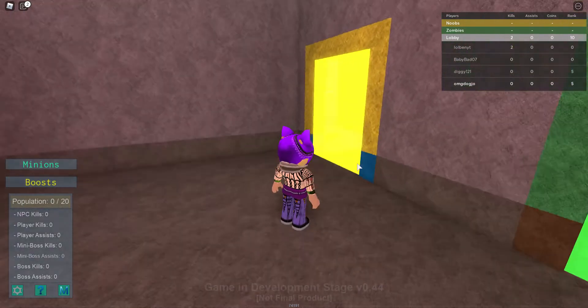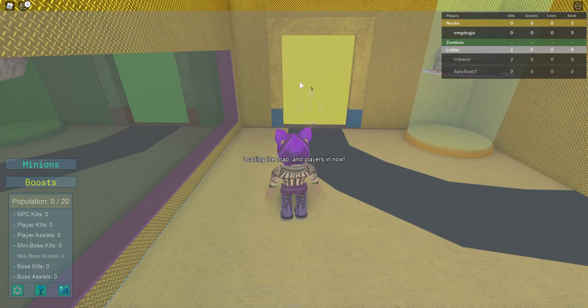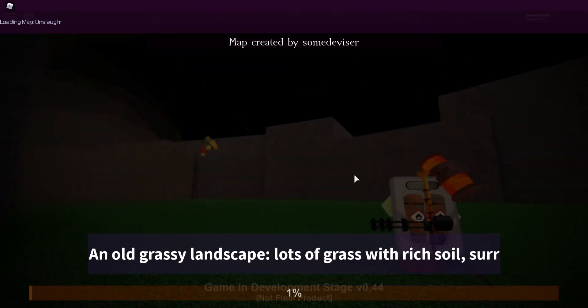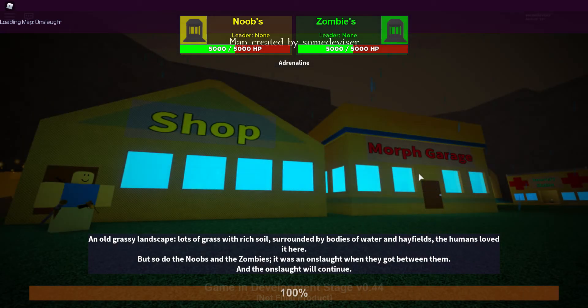I'm going to be playing as leader. There are two different roles you can play on a team: leader or fighter. A fighter goes out and fights, gets weapons and gear to help the team. A leader places down infantries to spawn in allies, gets money, and handles all the different things to help out. I'm on the Noobs team and I'm going to be the leader.